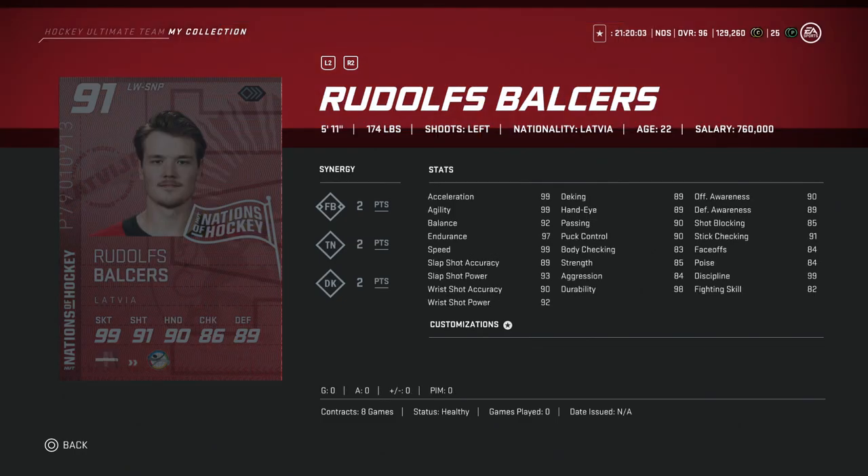From Latvia, we've got the 91 overall Rudolf Balsers — I believe he was a Sharks prospect at some point. He's 5'11", 174, so just a little small. However, he does have 99 skating, a shot power of 93, and 89 accuracy, with hand stats right around 90 as well. Not a bad winger card, but there are just so many options at this stage of the game, although he does have a decent shot and good speed combo. I wouldn't pay anything more than 60 to 70K for him, though.